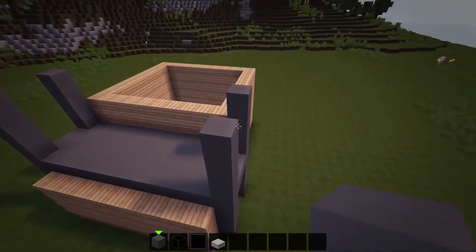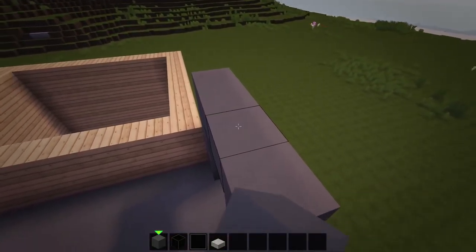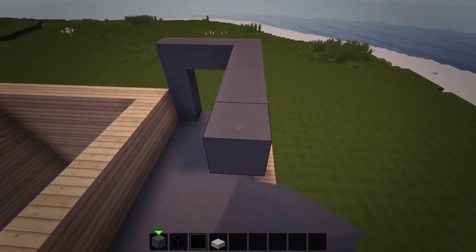Then also connect the clay columns across the top layer, although leave a 6x2 gap at the middle so we can place black stained glass in for a skylight.